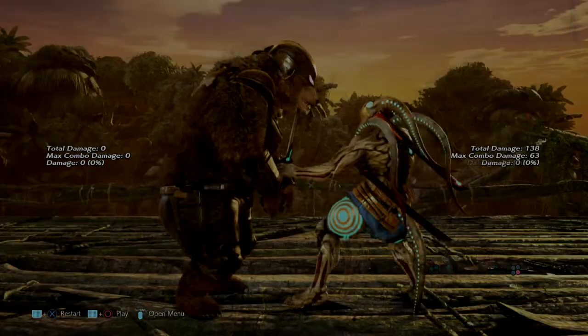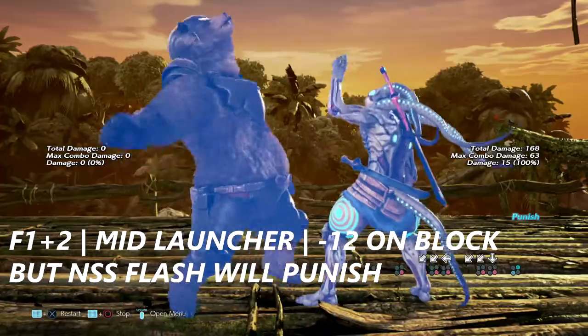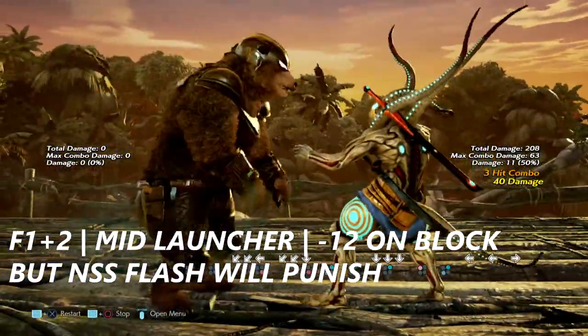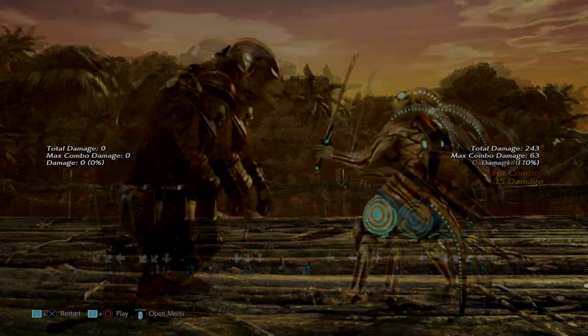Yoshimitsu can get a down forward 2 off of that. Up next is 4, 1+2. Under normal circumstances this move is negative 12 on block, so Yoshimitsu can get only a down forward 4. But in No Sword stance, Yoshimitsu can flash this and get a combo off of it.